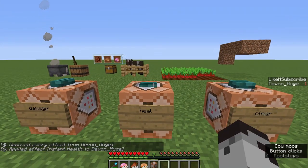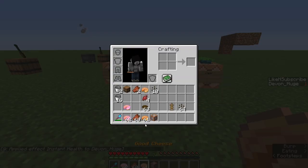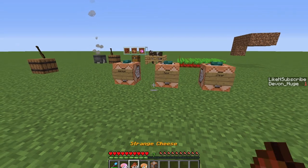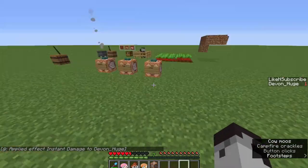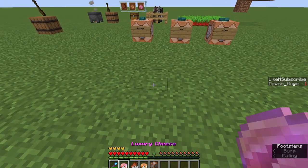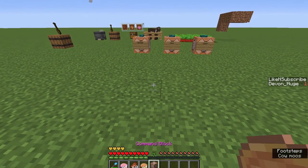Let's go ahead and heal back up. If we eat good cheese, there are no additional effects — it's just a decent source of food. It'll heal as much as the base item pumpkin pie does: four haunches of your hunger bar, or rather eight hunger points. Luxury cheese is where you want to be though. Let's take some damage and get our hunger bar down, and then we'll eat the luxury cheese. Notice we get an instant health effect as well as absorption level two — so four hearts of additional temporary health.